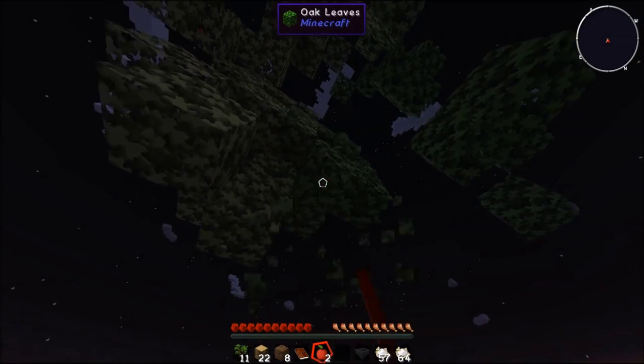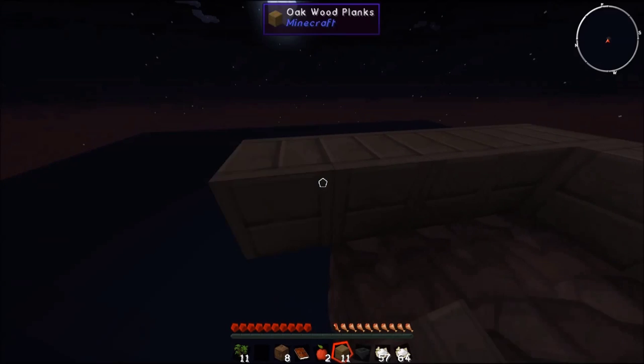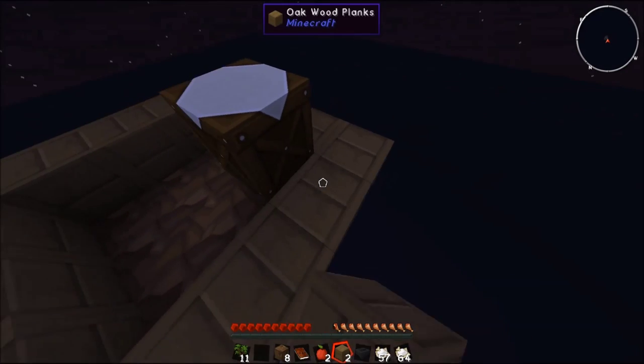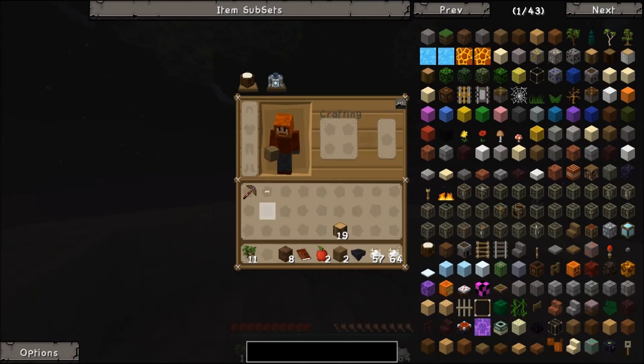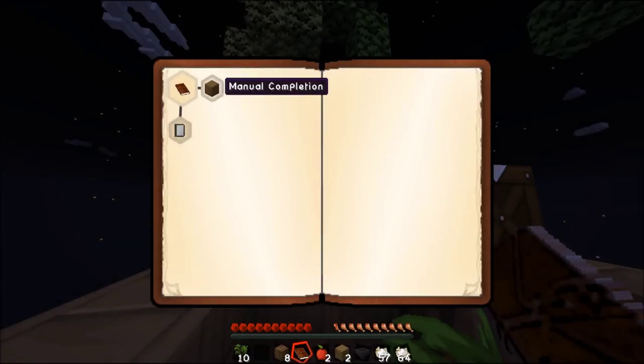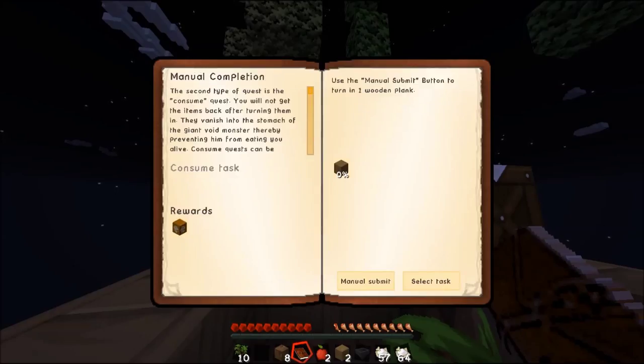Before we look at the quest book, we're going to expand this out one more layer just so we're in a safe threshold. All right, we completed the first quest and it opened up both menu completion and the librarian. The librarian quest requires a lot more books which we don't have so we can't really complete that. The second task says: 'Consume quest - you will not get the items back after turning them in, they vanish into the stomach of the giant void monster, thereby preventing him from eating you alive.'